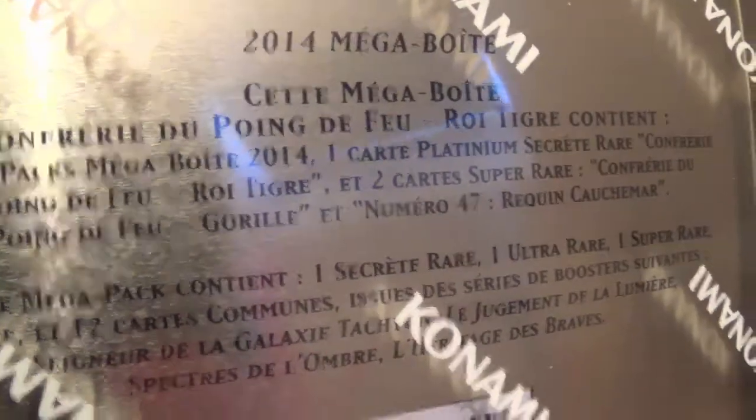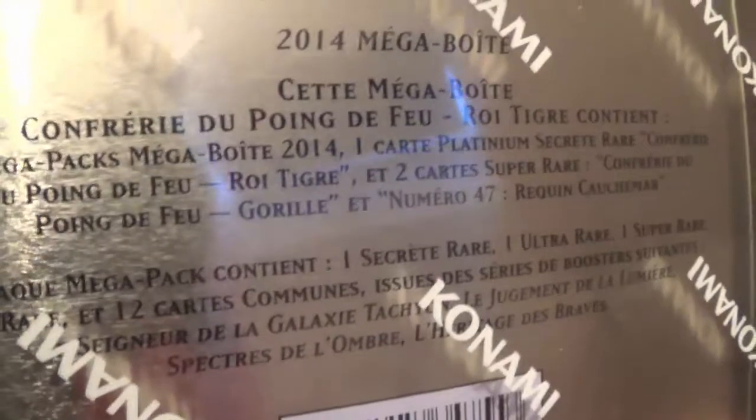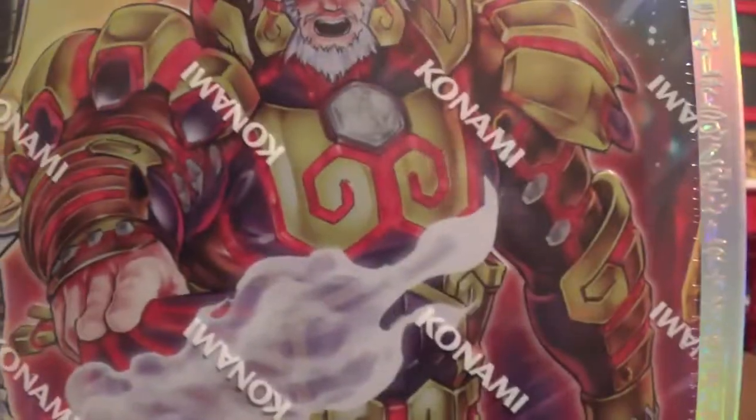Gorée, numéro 47, requin, Cosma. Et dans les 5 mégapacks, on prend une secrète, une ultra, une super rare, une rare et 12 cartes communes. Donc c'est franchement pas mal. On va commencer cette ouverture.